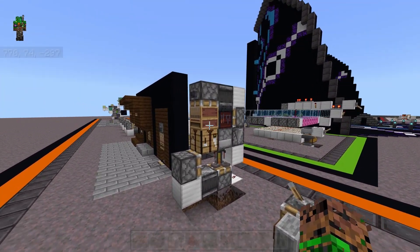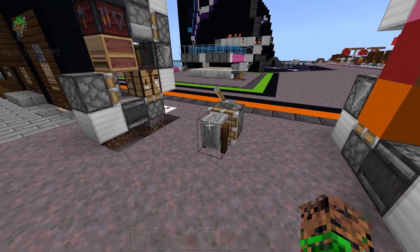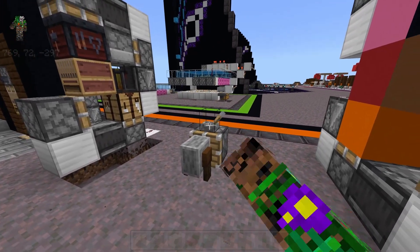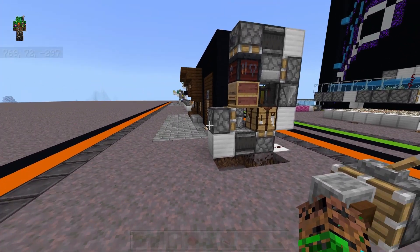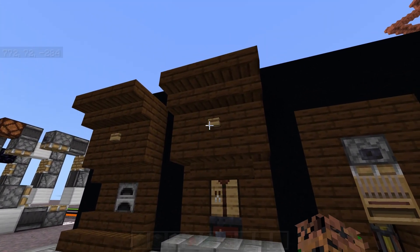The mechanics are super simple — you just have four pistons that are pushing blocks in a circular motion. Now, on Bedrock you can use pistons to move containers and entities such as furnaces and chests, but on Java you cannot. Even on Bedrock, you cannot move grindstones using pistons for some reason, so you can't use those in your rotating workstations. So especially if you're playing on Java, just keep in mind what you can and cannot push with pistons.